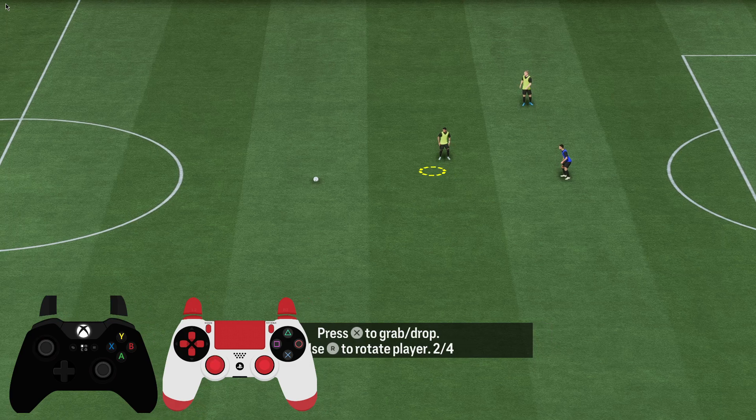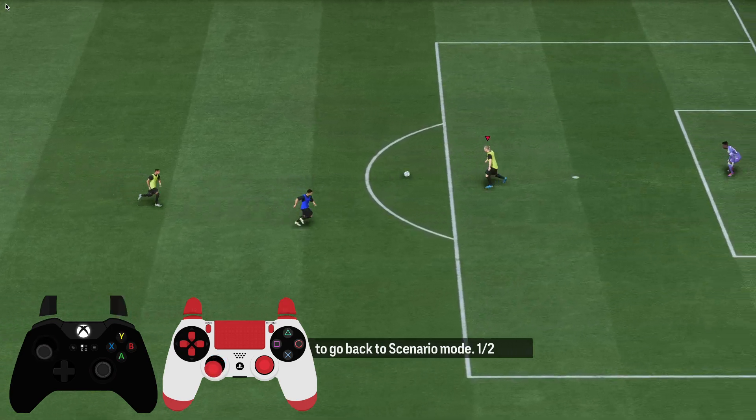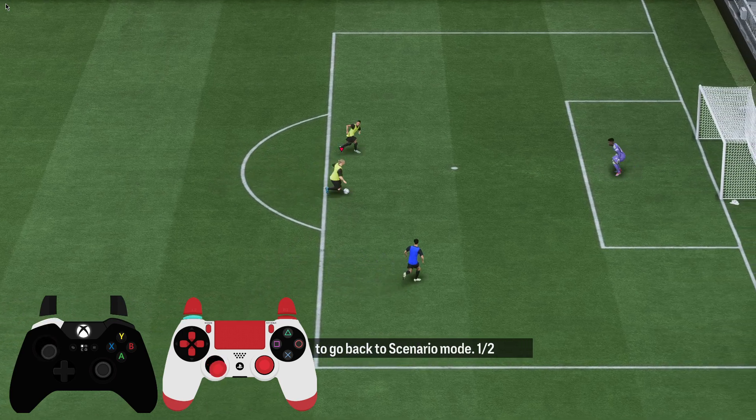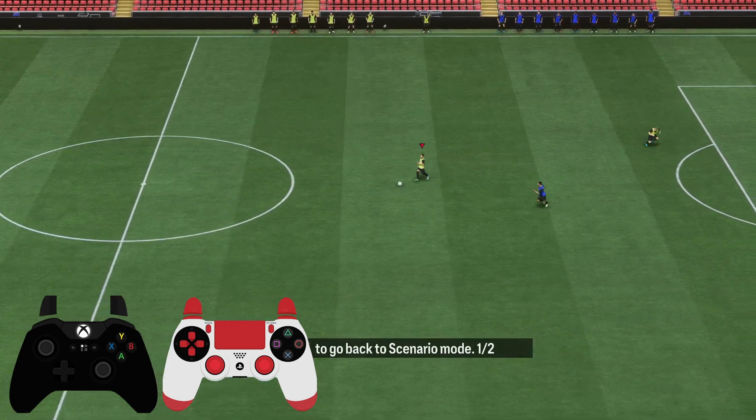Press again to drop them wherever you like, then press the PlayStation Share button. Now, as you can see, there is a scenario with that particular player. That's basically it! If this helped you out, please press the like button and subscribe for more. Take care, bye!